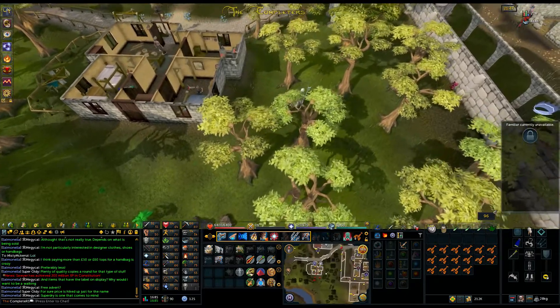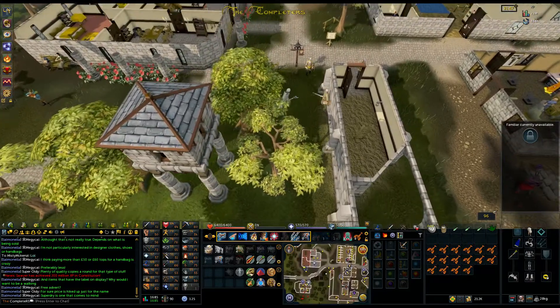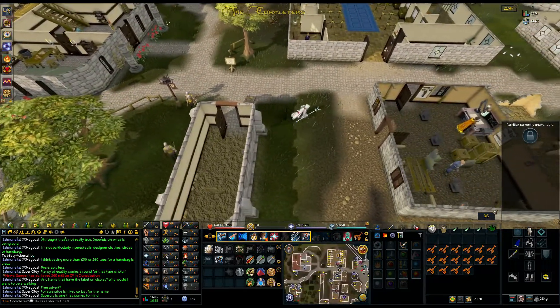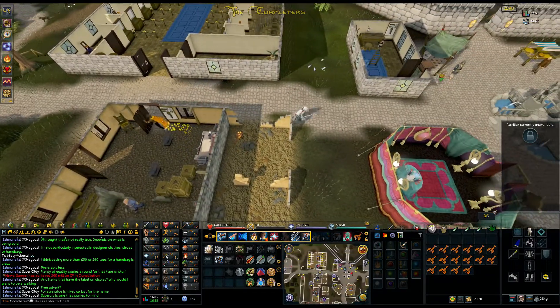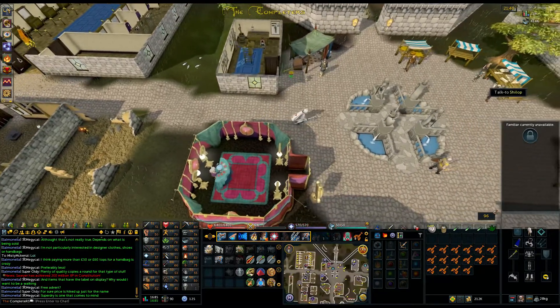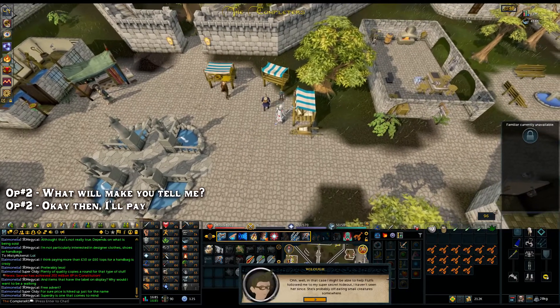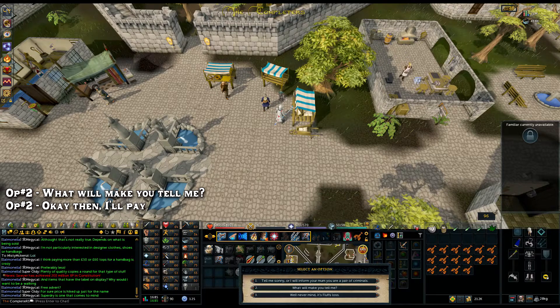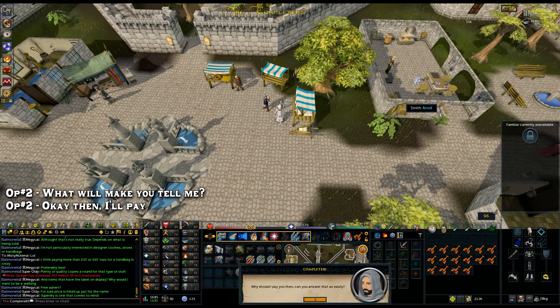Once you've got the doogle leaf, it's time to move into Varrock square. Run into the centre of Varrock and talk to the blogger near there. Run through his chat and choose option two: 'What will make you tell me?' Run through the rest of his chat and eventually choose option two again: 'Okay then, I'll pay.' Then carry on running through his chat.